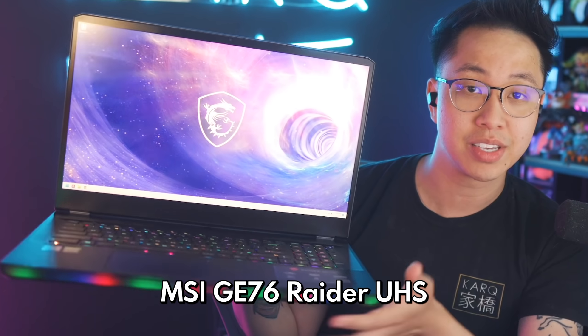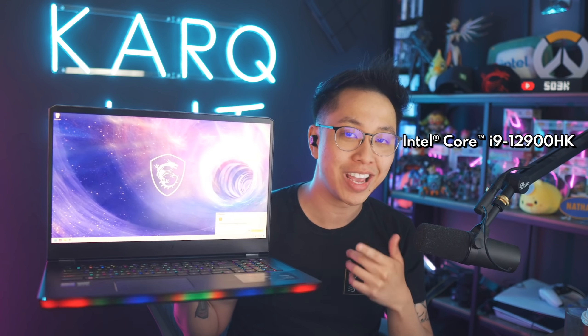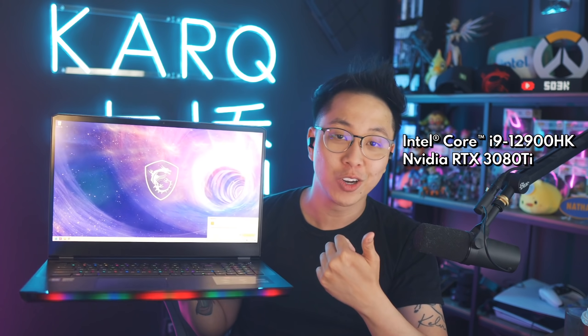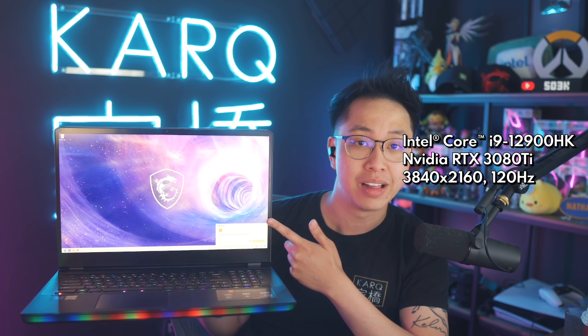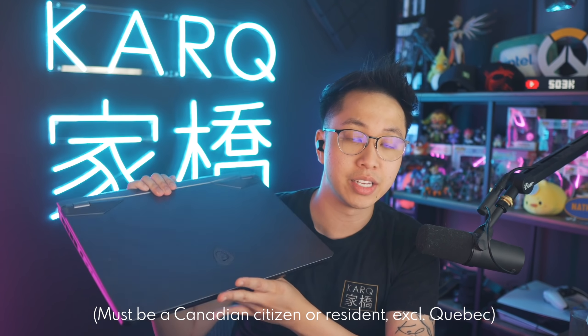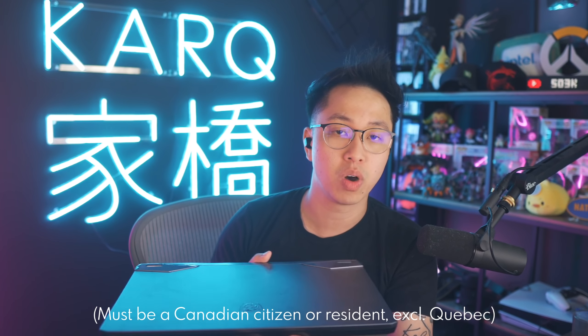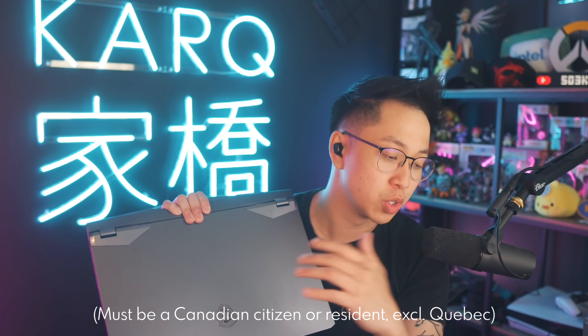Before the next combo, I have to mention our sponsor Intel, who has kindly offered to give away this MSI GE76 Raider gaming laptop. It's an absolute beast with a 12th gen i9-12900HK CPU, an NVIDIA RTX 3080 Ti graphics card, and a 120Hz IPS-level panel at 4K resolution. This giveaway is for Canadian citizens and residents only, excluding Quebec. To enter, leave a comment with an Overwatch 2 hero or ability combo you've tried or are looking to pull off, and ensure your YouTube comment notifications are on because I will respond to your comment if you're chosen as the winner.